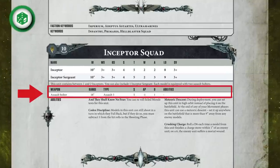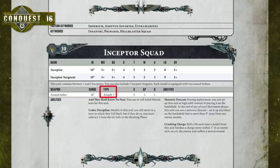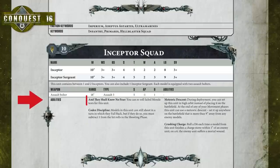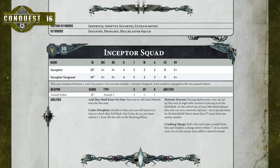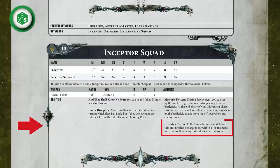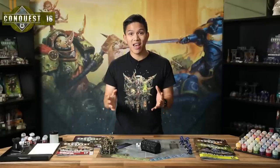Your Inceptor is armed with two assault bolters — whenever it shoots it can fire both, and as Assault 3 weapons this means six shots total. Assault weapons can be fired even if a model advances, though with a minus one to hit penalty, allowing your Inceptor to move a huge distance across the battlefield and still shoot, especially with his 10-inch move. As an Ultramarine he also has Codex Discipline and And They Shall Know No Fear, plus a couple of other powerful abilities. We'll skip Meteoric Descent for now, and instead look at Crushing Charge.